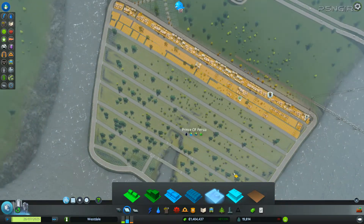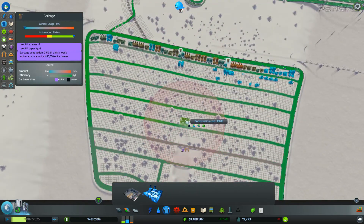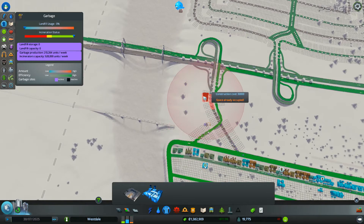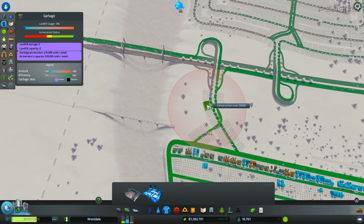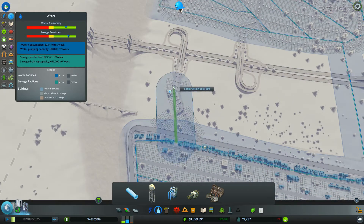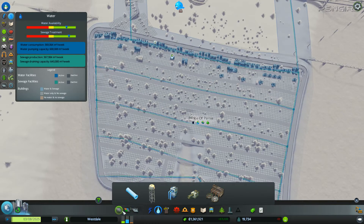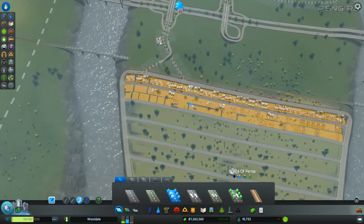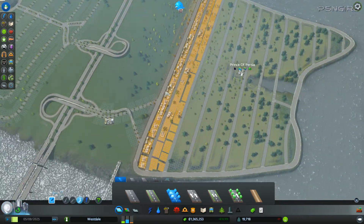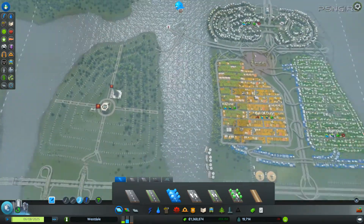Oh, garbage! You guys can definitely have an incinerator or two. Let's put one smack in the middle and one up here just for good measure. Let's put one there and see what happens — see how easy it is for services to get around. That's the main reason why I have roads in the middle, two-way up and down, so services can get through. Trucks use them as well. It'll probably totally backfire on me, but it's worth trying.